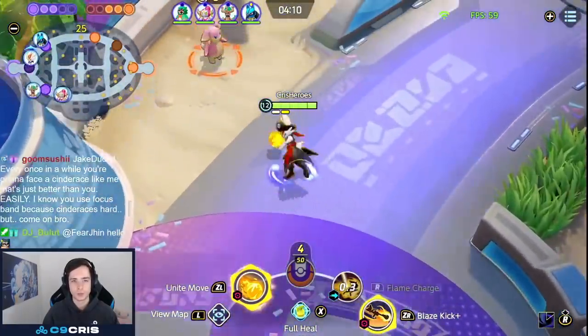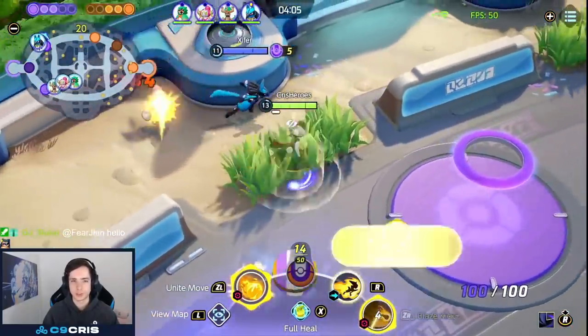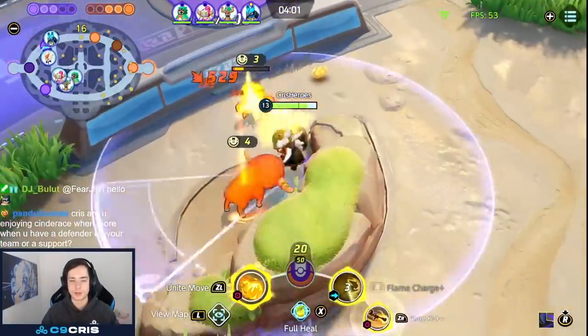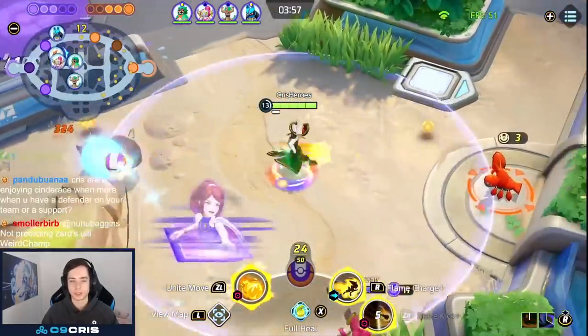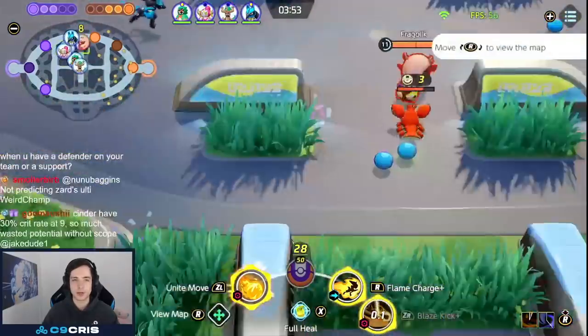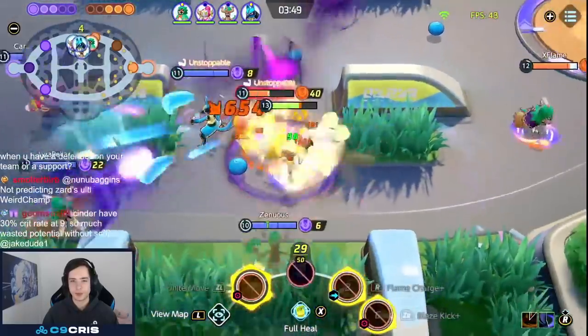Now we farm back our level — we get level 13. Get our Flame Charge Plus, which gives a small slow. The biggest thing is Blaze Kick Plus at level 11, which gives you bonus attack speed after Blaze Kicking — there's just so much damage with it. Also for Blaze Kick, you can decide where you land — that was the biggest buff to the ability. You can decide exactly where you want to be.